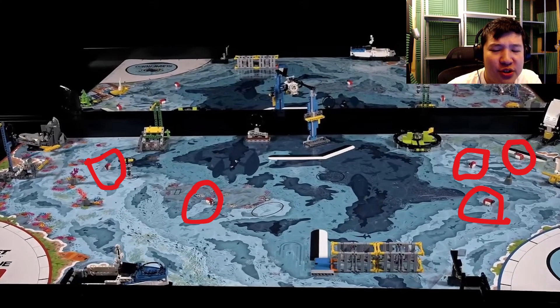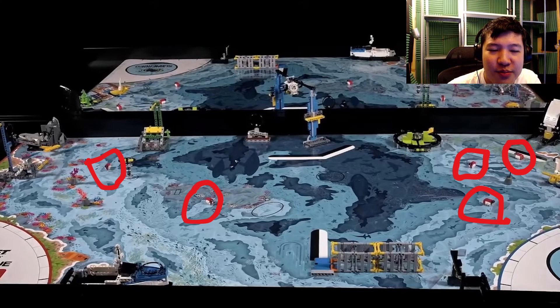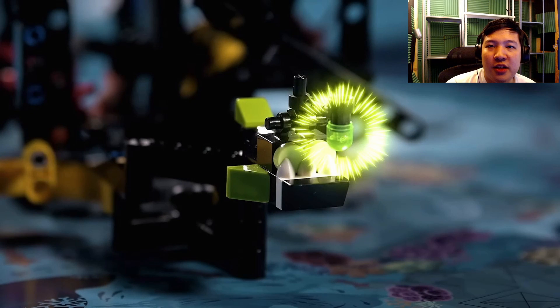I wonder what we do also with these floating things that are scattered around the field. I suspect maybe we collect them and deliver them to something, or take them to the launch area or home area. It looks like to score this anglerfish, we pull a yellow lever, and that will rotate the anglerfish out.